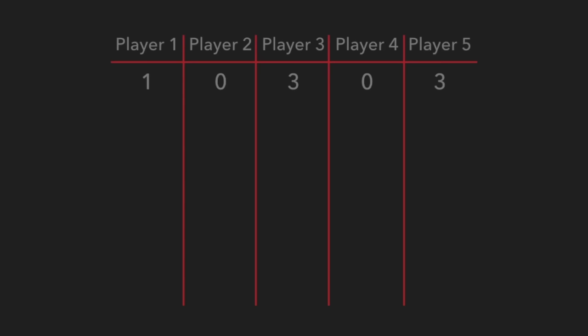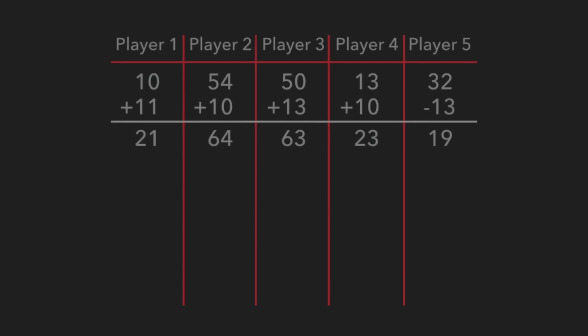For the scoring, 10 points are added to each player's bid every round. If a player correctly predicts the amount of tricks they won, the player is awarded their bid plus 10 to their score. If a player incorrectly guessed the amount of tricks they won, the player is given the negative amount of their bid and 10 points. For example, player 5 did not reach their bid of 3 and gets negative 13 points to their score.